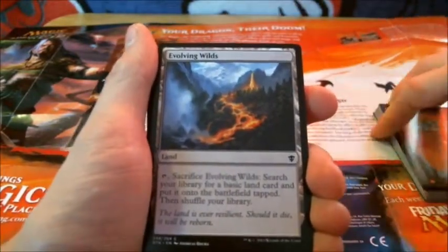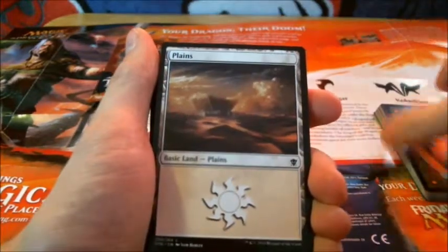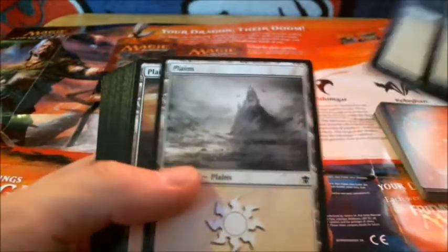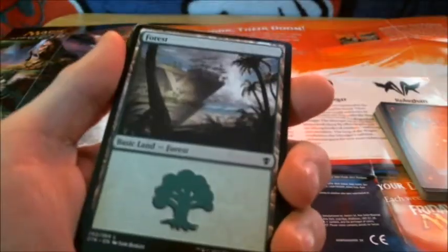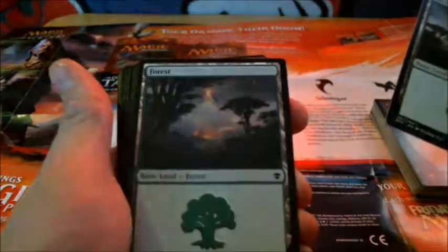Oh, and now we get to the lands. Evolving Wilds. And now it's just basic lands. Plains — there's the first artwork, the second artwork, the third artwork, and that does it for Plains. And here are the Forests. There's a Tropical Paradise, the second one, and there's the third. And that's it — through all the Forests.